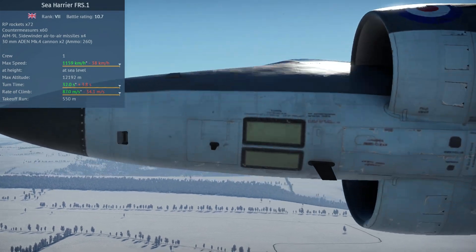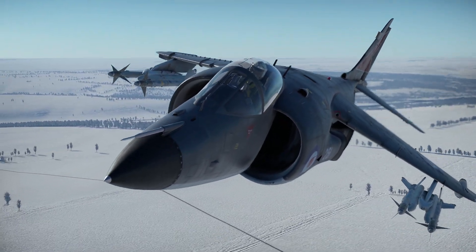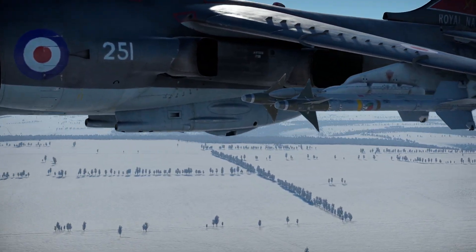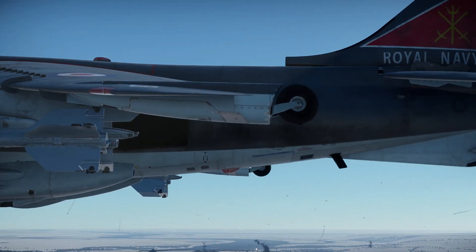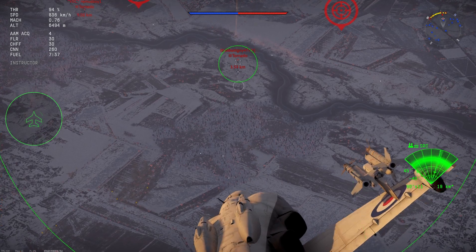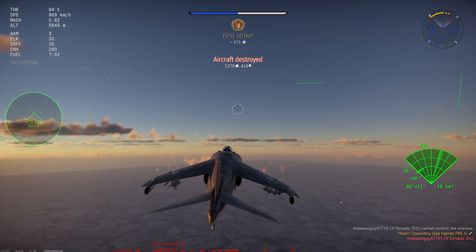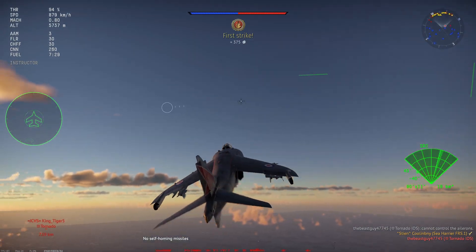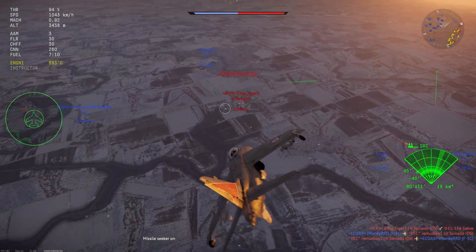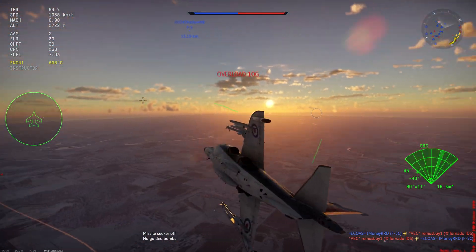If you've ever flown the Harrier GR3, or to a lesser extent the Harrier GR1, or really any of the AV-8s for the American air tech tree, then you've basically already flown the Sea Harrier FRS-1, at least in relation to flight performance and characteristics. The big difference is the inclusion of AIM-9Ls. The Sea Harrier is a subsonic plane that accelerates quickly to around 900 km/h, then greatly loses acceleration thereafter. It also has largely poor maneuverability, though this is offset in part by using partial thrust vectoring and flaps while turning. Because of these negative performance traits and being subsonic, it will be among the worst performers in each match, barring a complete down-tier.